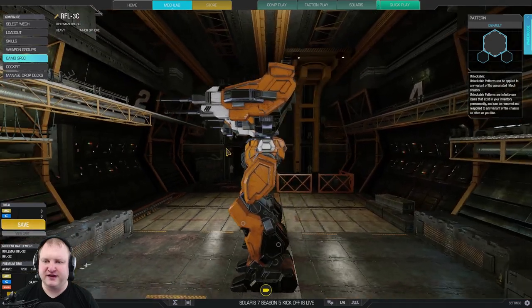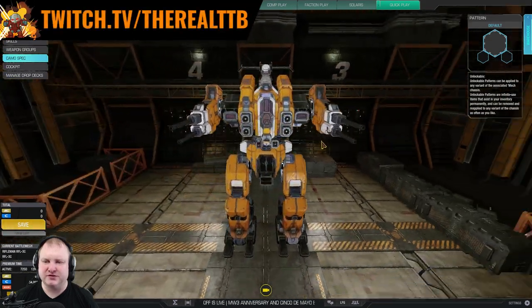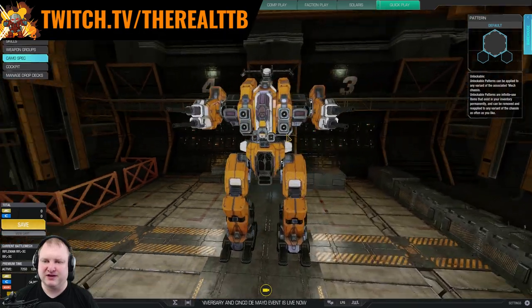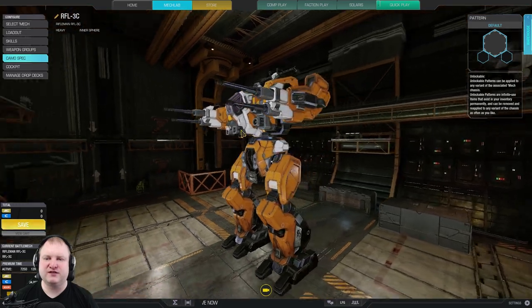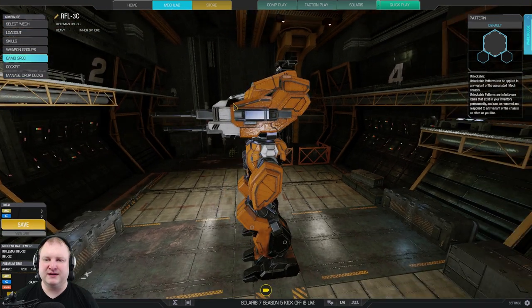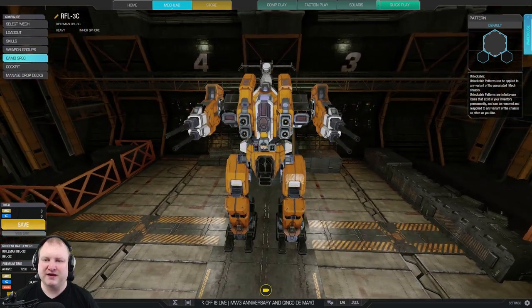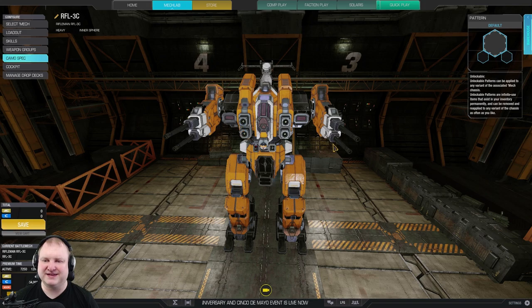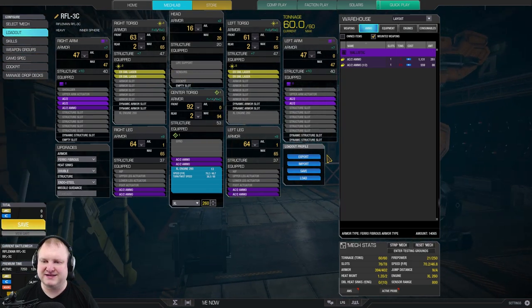Look at that peaking profile, guys. You only have to expose about 30% of your mech to be able to shoot at enemies. Really, really nice profile altogether. Just be very wary of one thing, guys: when you're trying to shield with this mech, you're shielding mostly with your arm. So if the arm is very damaged and the side torso is not, I would actually recommend you keep facing your target. But that is something you will have to decide at a moment's notice.